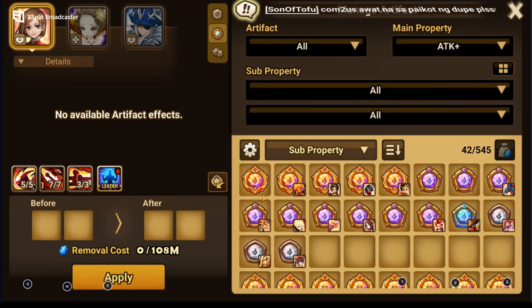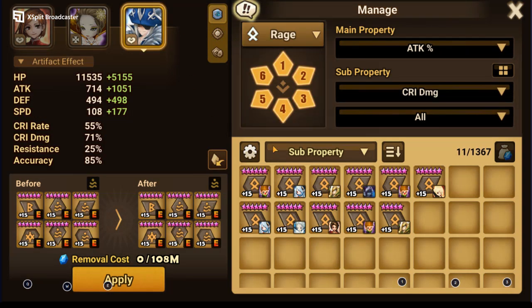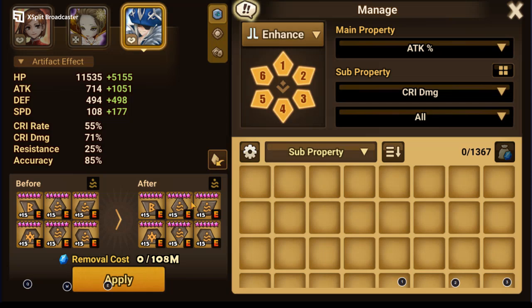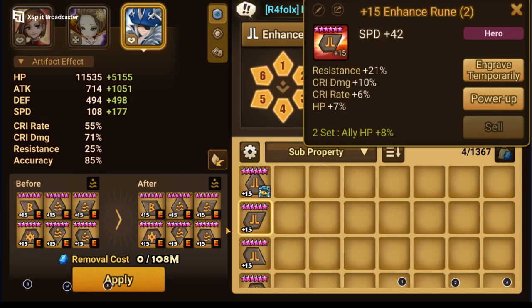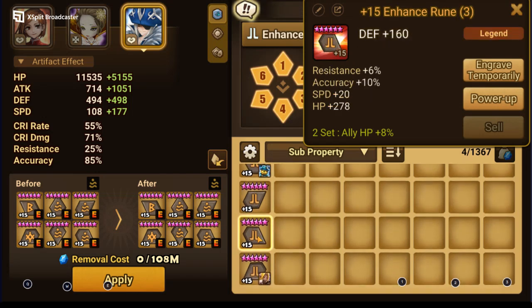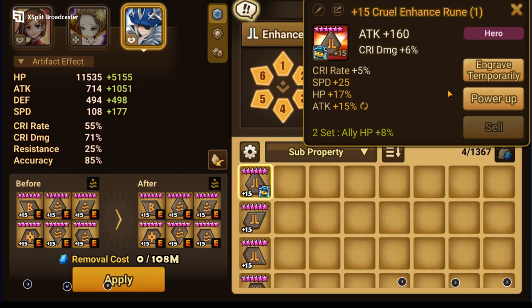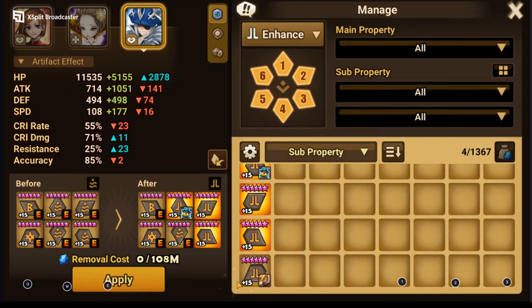Galeen might just be used to set up the defense break. We could give Galeen different runes. What gives HP? None of them give HP. Wait — this one gives HP. It does. Okay.